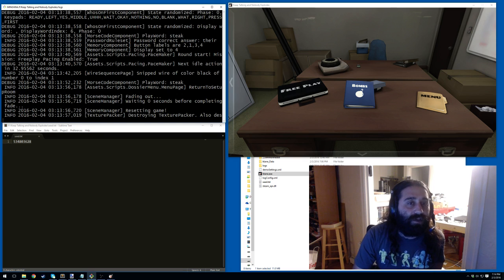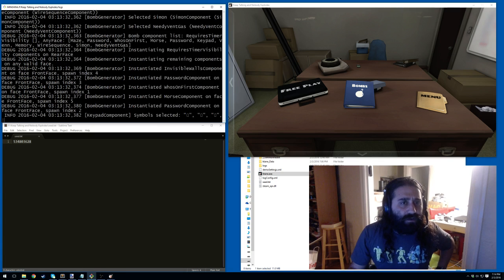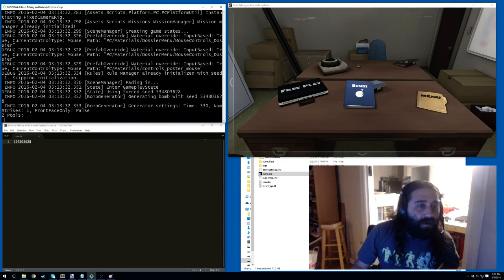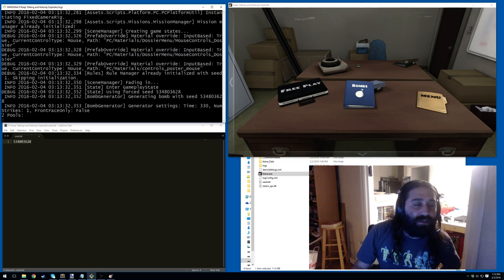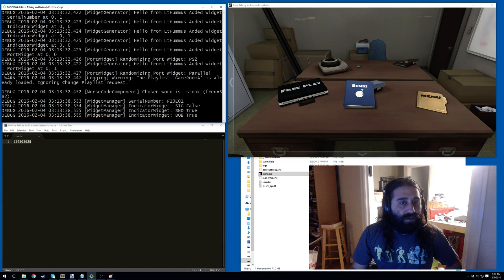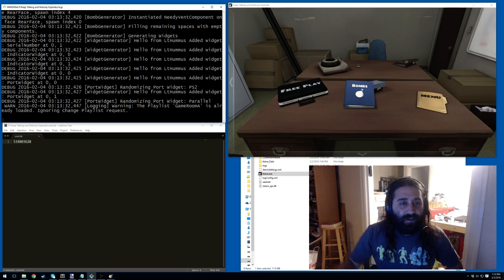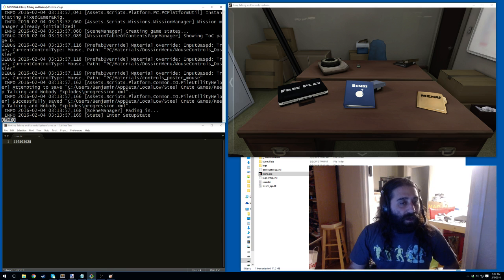Actually, let me scroll up first before I show that. If you look at the log file, we can see where the bomb gets generated using forced seed. I put this logging message in here so you know it's there: 'using forced seed.' And then 'hello from Lieutenant Hummus' — this is from another proof of concept, proofs of concept all around.